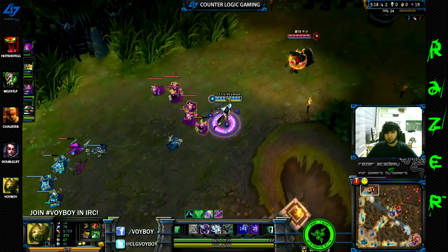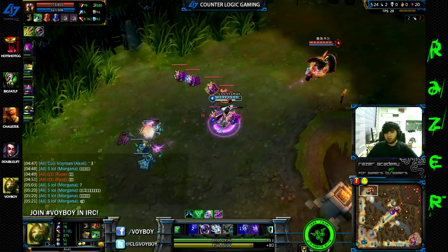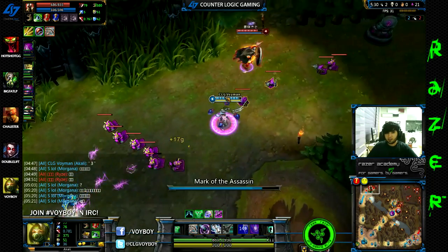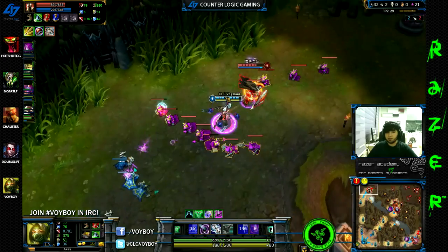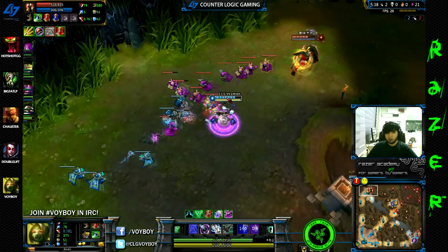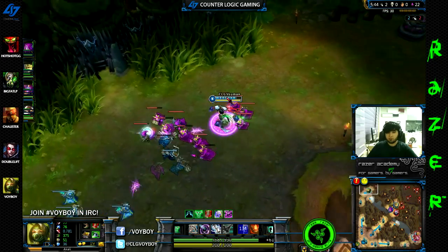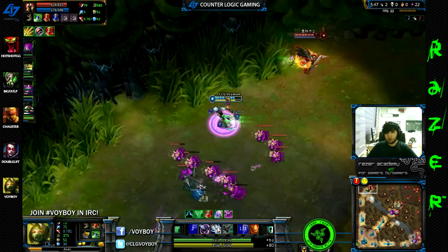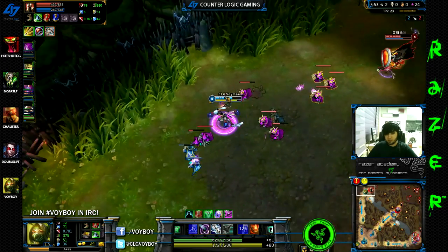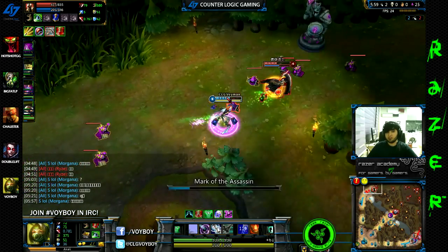Right now Pantheon is afraid of me, as he should be. I'm double buffed and have about a 2 level advantage over him. Even without activating my Q, the damage on him is so great he has to basically zone himself up in the creep wave or risk taking huge upfront damage. His health is getting lower and lower — he only has one health pot left, and I have 4, plus a ward in lane. I know that I am 100% safe in my harassment of Pantheon right now.